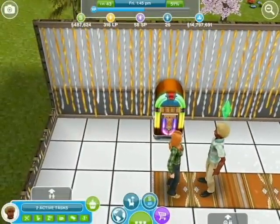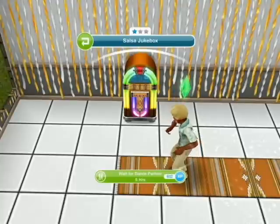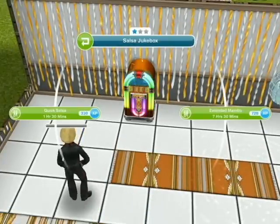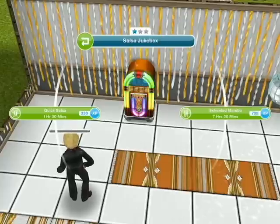You would get one person, click the jukebox, and get them to wait for a dance partner for five hours — well they're not waiting five hours but they just wait. Then the other person has the option to either do a quick salsa with them or an extended one for seven hours.